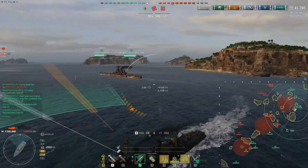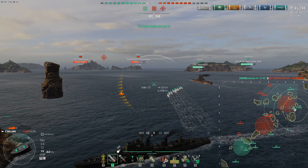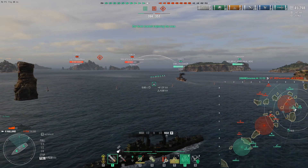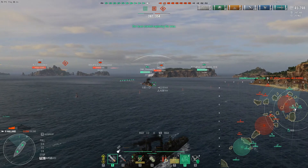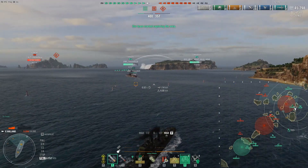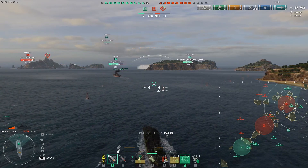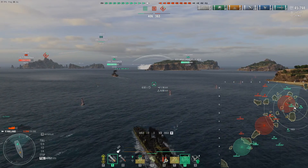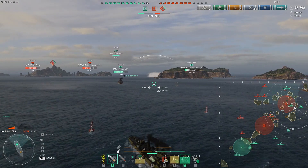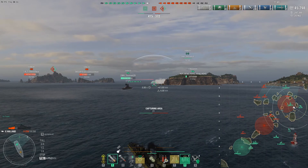Looking at the mini-map: we lost all the caps but just got one back. We're doing pretty well — four ships down and starting to take control. There's a Vampire to the west we've got to keep an eye on. The Druid is holding this flank really well and keeping us at bay. Salem has the radar; we're waiting for him to pop it. We've got a Conqueror up north taking on a Vermont and a Yamato pressing in on a destroyer in smoke.